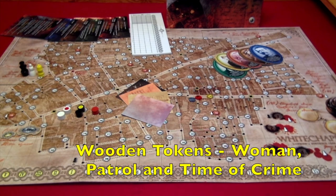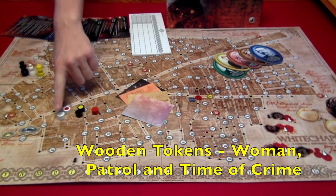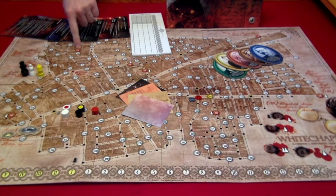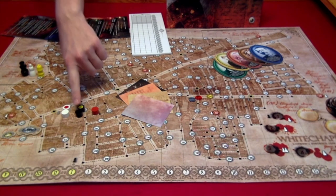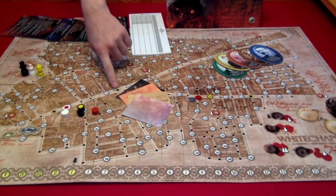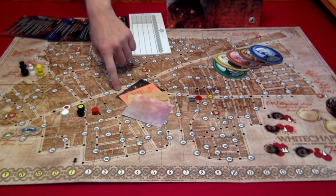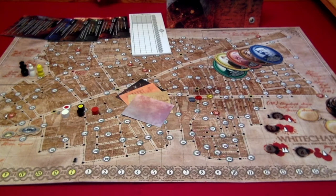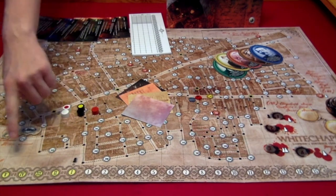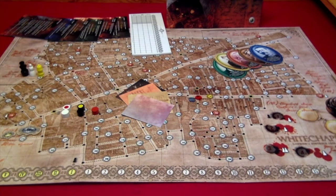Next we have the wooden tokens. The women tokens are the white ones which will be going on the red circled numbers. The patrol tokens will be going on the big black squares with a yellow outline. And then we have the time of crime token, which will be going on the particular Roman numeral that matches when the crime occurred.